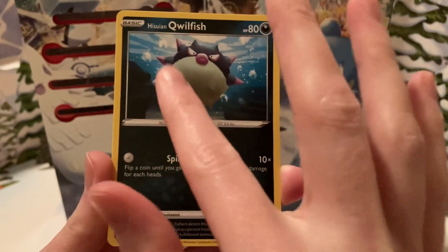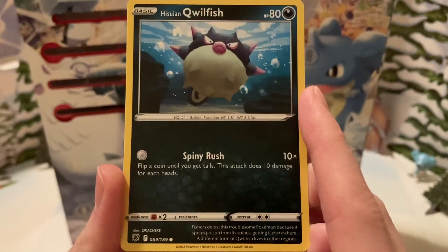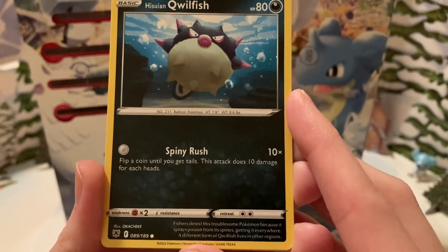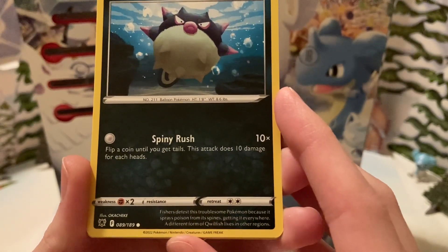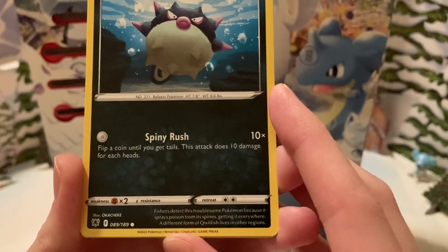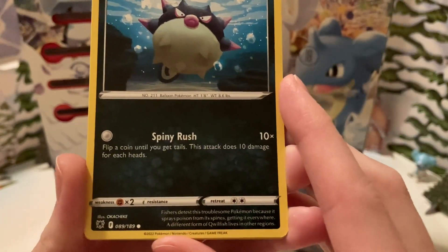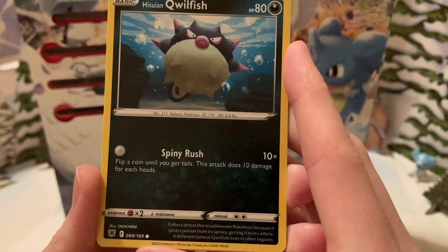Some bubbles around it as it's underwater. It's a darkness type with 80 HP. Has the move Spiny Rush — flip a coin until you get tails; this attack does 10 damage for each hit. The description says: 'Fishers detest this troublesome Pokemon because it sprays poison from its spines, getting it everywhere. A different form of Qwilfish lives in other regions.' The illustrator is Okajiaki, the same as one of the other cards we pulled on another day.